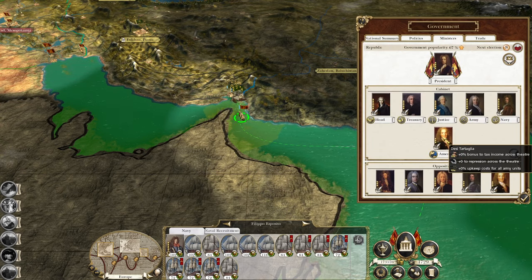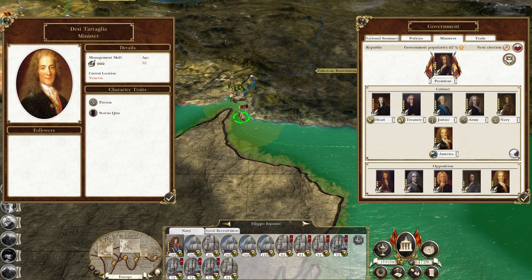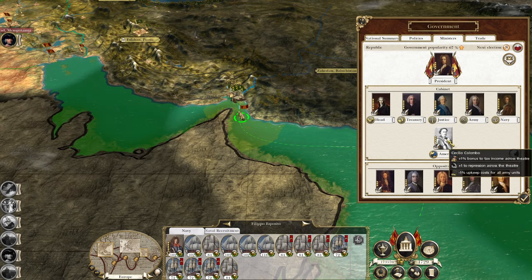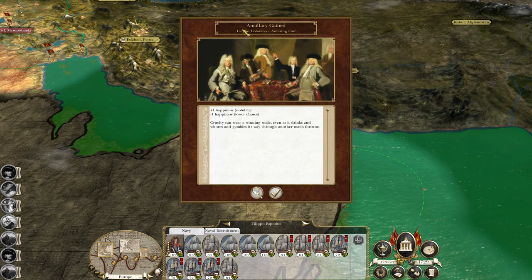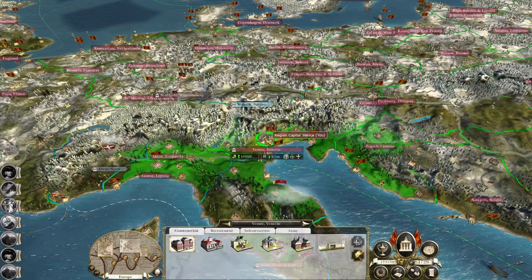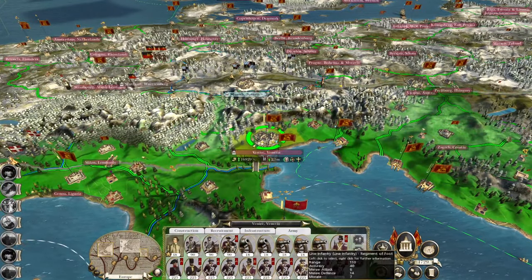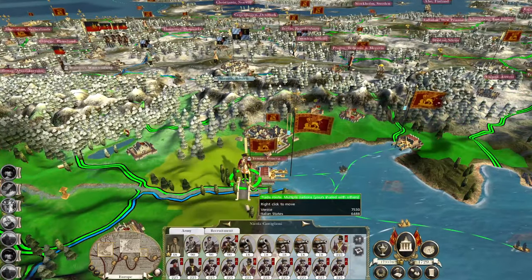Let's check my ministers out because there has been an election. They're all generally pretty good. Plus one navy, but my navy guy is really quite good. This is our new guy - Cecilio Colombo, amusing cad. Let's get him out here and deployed.